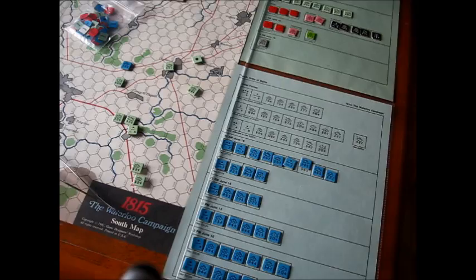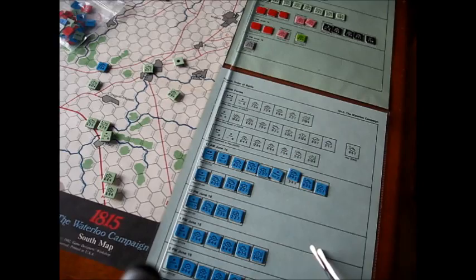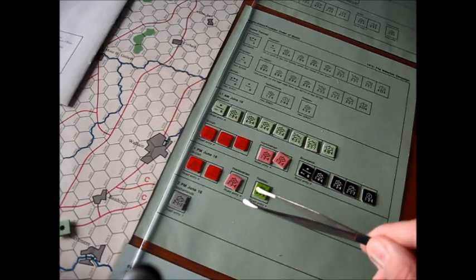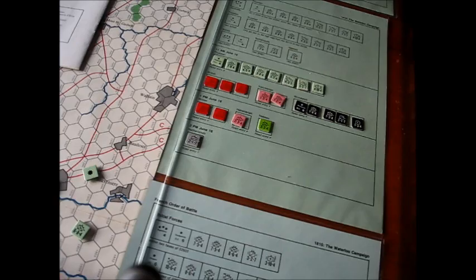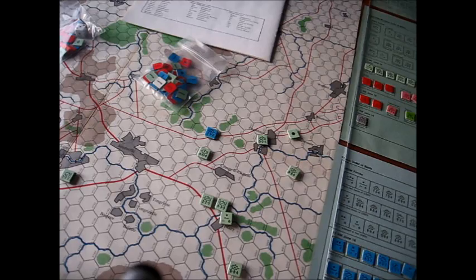Another thing I liked was the concept of these setup cards. These were a throwback to the old Avalon Hill days, and not too many companies are using them now — I don't know why, they were very handy. You had these cards where you set up the units and then placed them on the board. It was very handy for studying your order of battle. In this game you got three of these setup cards, and I found them very handy for setting up and sorting the counters.